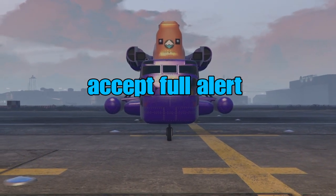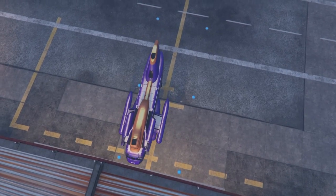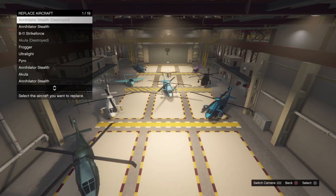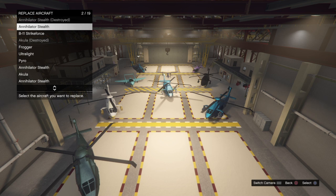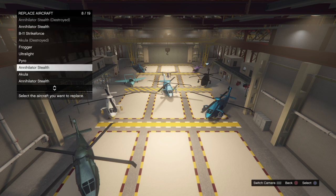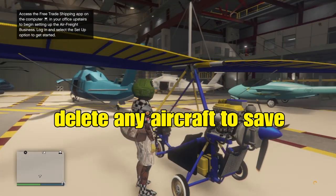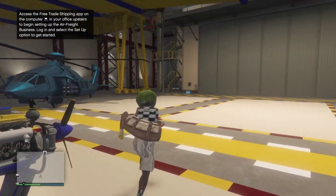We just drove straight up to the entry and accepted that full alert — it takes us straight in. From here, all we're going to do is delete any one of these aircraft just to save this aircraft. We'll delete this one. Just like that, we've saved our aircraft.